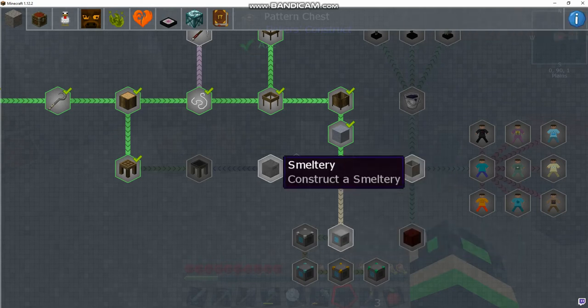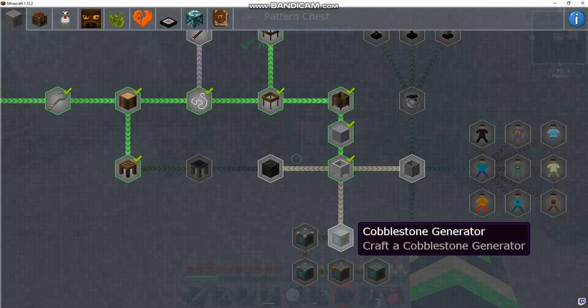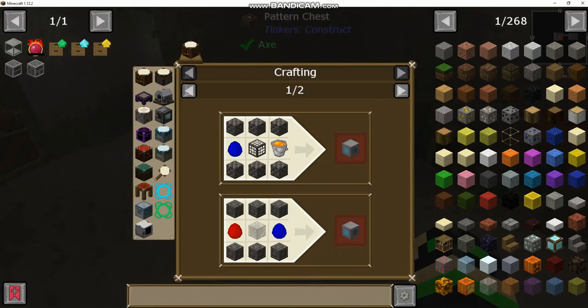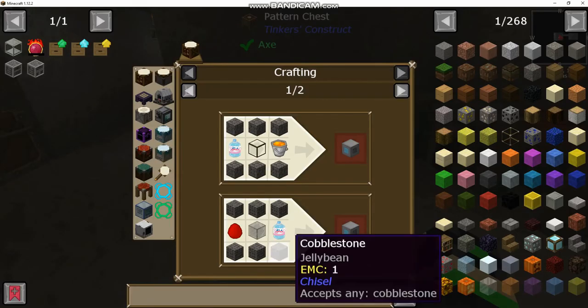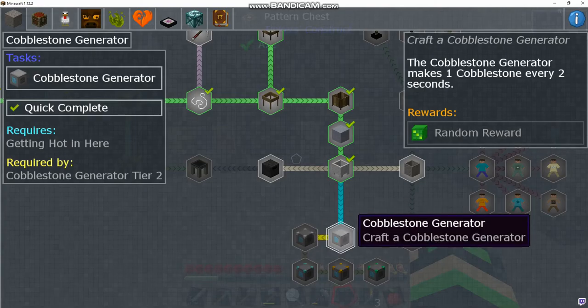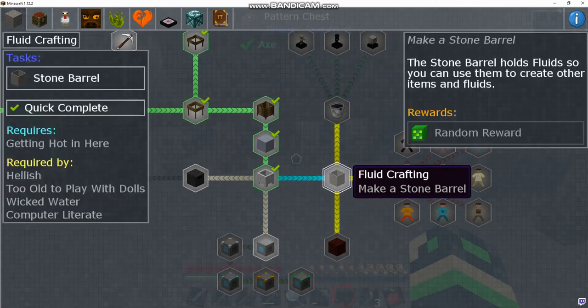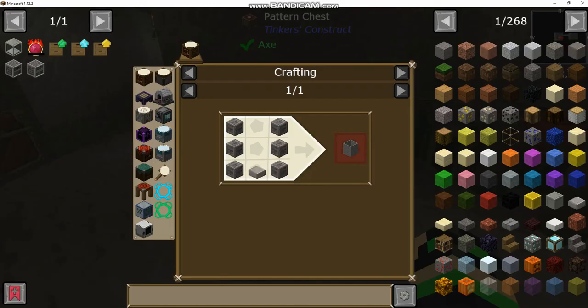With the crucible complete, we now have a couple more options. We could go the smeltery route, which we'll do later since it takes a bit of time to gather resources. We can unlock a cobblestone generator, which we want to make as soon as possible — it's just six cobblestone, a glass, a water, and a lava bucket. Or we could go fluid crafting, which is actually pretty easy, so we'll probably do that.